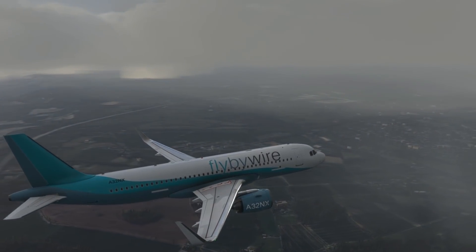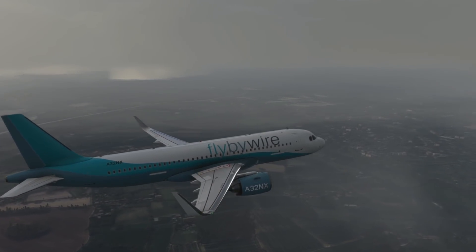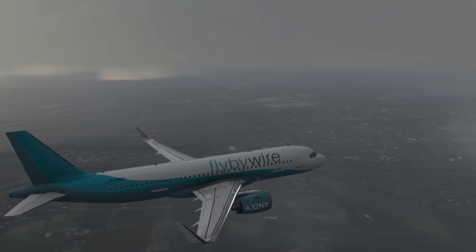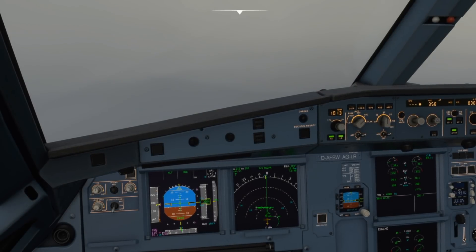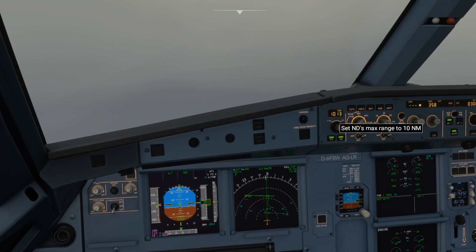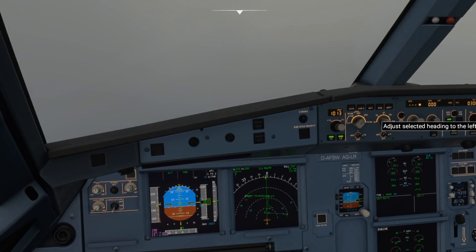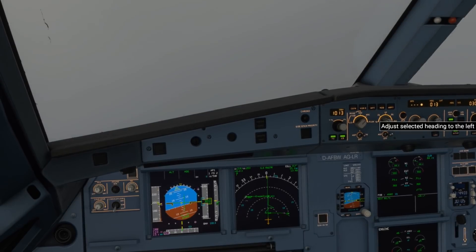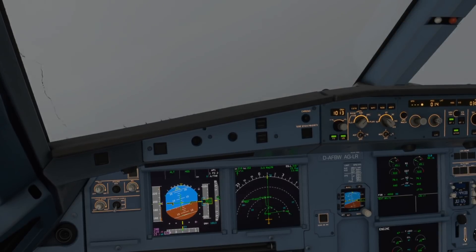Hello everyone and welcome to this special showcase video taking a first look at the new FlyByWire custom Autoland feature build of the Airbus A320 Neo. Today I'm going to show you this wonderful feature which all of you in the flight simulator community have been crying out for — the capability of the A320 to perform an Autoland — and the hard-working team at FlyByWire are close now to bringing that to us.